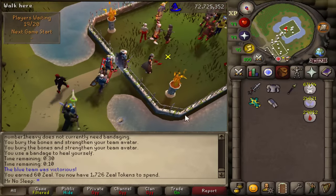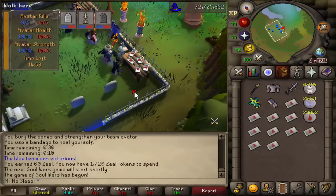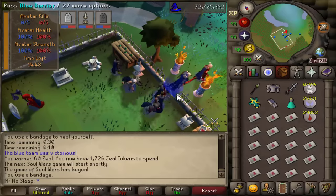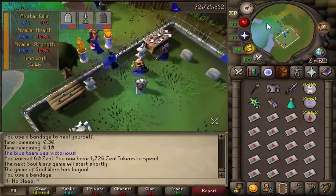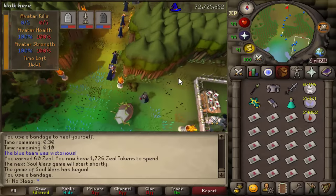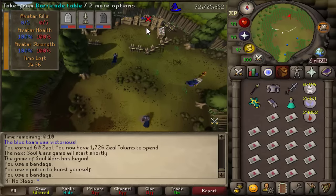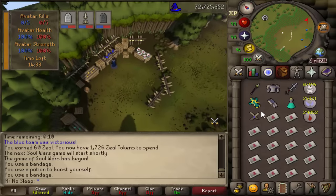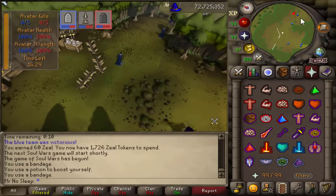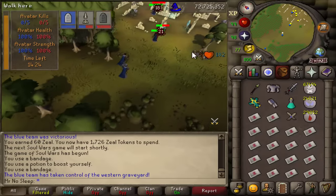Instead of showing footage of me getting low zeal counts — a lot of mess-ups on my part — I'll skip to the end and show you everything I learned and how I go about getting a 60-zeal-point game. I start by getting some bandages and then one or two potions which boost your stats and give you some prayer. I'll also grab a barricade — it's not necessary, but it does come in handy for certain situations. After that I go ahead and kill three forgotten souls.